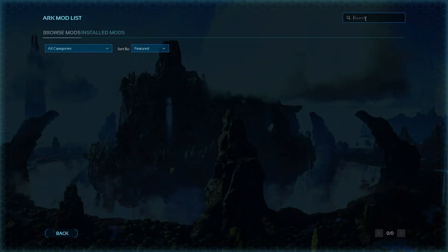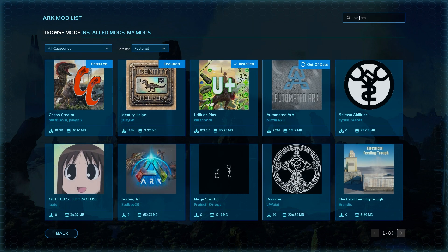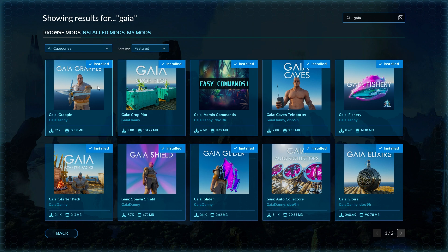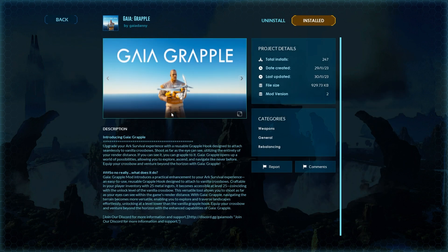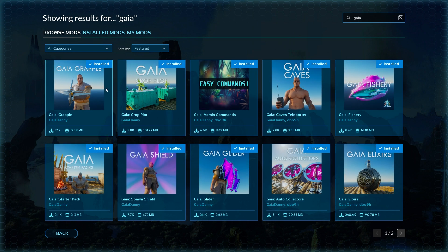To find the mods, go to your mods list and search Gaia - spelled G-A-I-A. He's got literally two pages of mods right now. He's got a grapple hook that works really well - it's a reusable design, so you don't have to keep crafting grappling hooks. It's awesome for servers, PvE, and solo players.